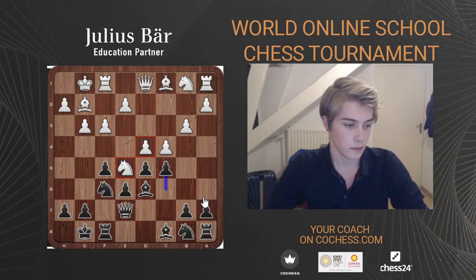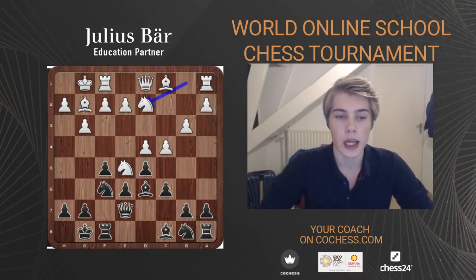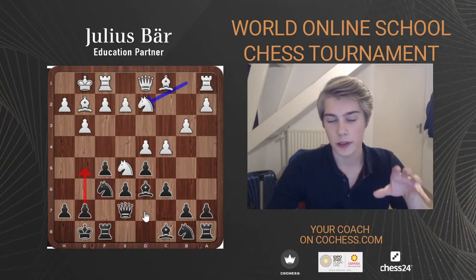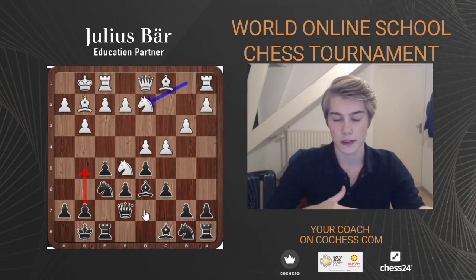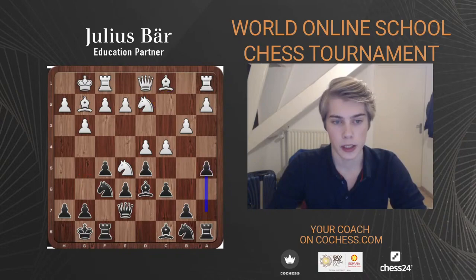This opening is mainly strategical — we keep a very closed center. However, at some point it can become very dynamic, because Black is going for a kingside attack while White tries to gain play along the queenside. Even though it starts strategically, eventually it might become a race — who gets their play going first. So it can also become a very dynamic opening, but it starts off very solid and strategical.